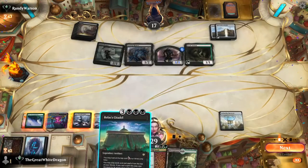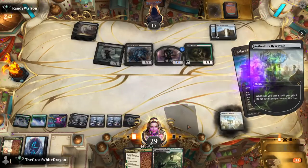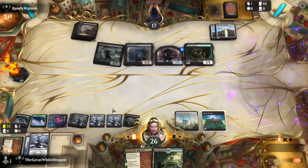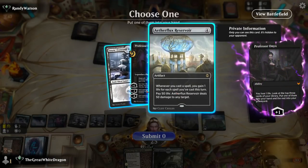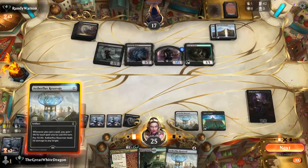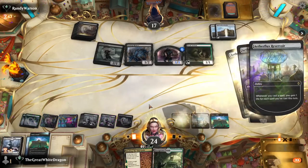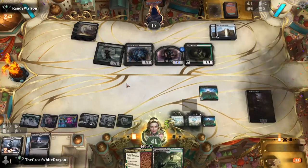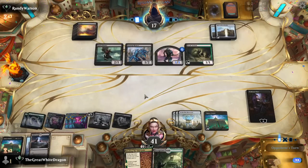I'm gonna do this — how much am I getting now? Five. Okay, five is a nice number. I'm gonna do this — watch — another Professor Liliana because reasons. Do the plus-one just because I can. An Etherflux Reservoir you say? I ain't that cheeky — whoa, that's sneaky. I'm just gonna drop a bunch of them because that's a lot of life right there.